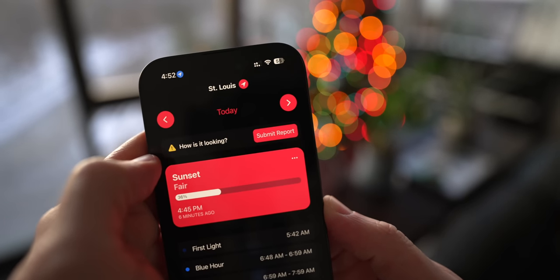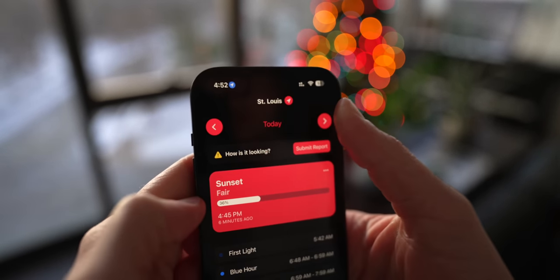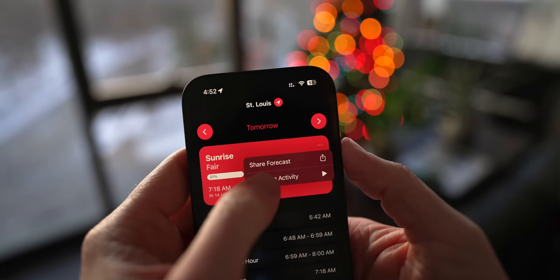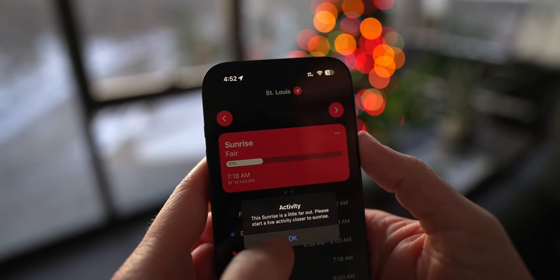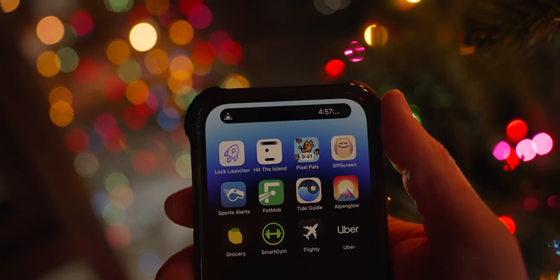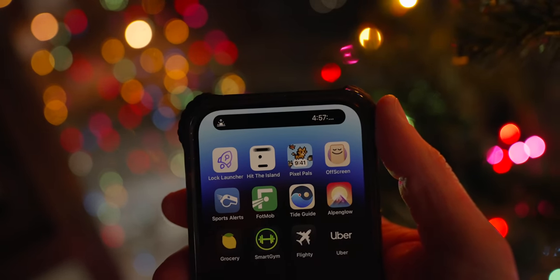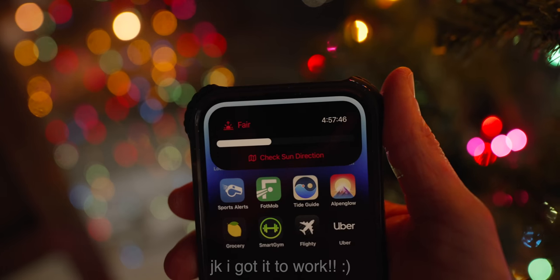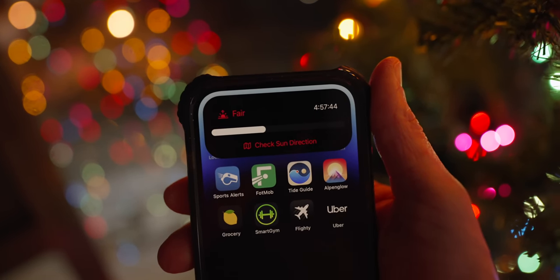Way more useful to me as somebody who makes content is when the sun sets every day and when I run out of natural light. That's what Alpine Glow does — it shows you in the Dynamic Island when the sun is going to set. It had just set moments before I recorded this video, so it wouldn't let me track it, but here's a screenshot from the developer of what it looks like, and it looks absolutely beautiful.